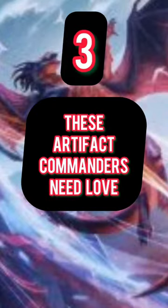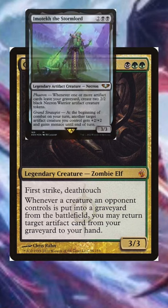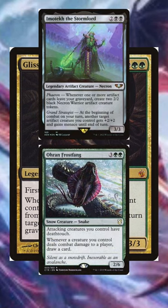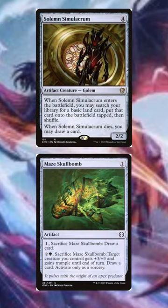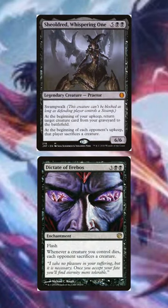These three artifact commanders need more love. Glissa the Traitor — I love the idea of pairing her with the Necrons. This will give Necrons access to green, which seems powerful in itself, but we can also use Glissa to reanimate all of our important stuff. All we have to do is ensure that our opponent's creatures keep dying, which is going to be pretty fun and easy to do.